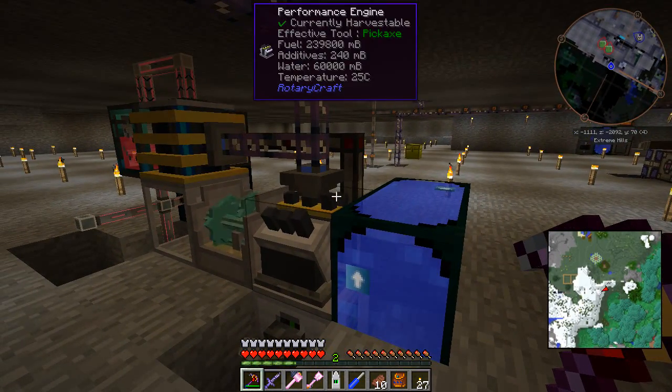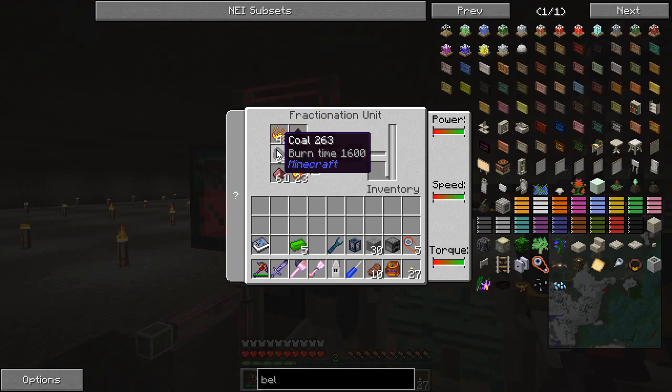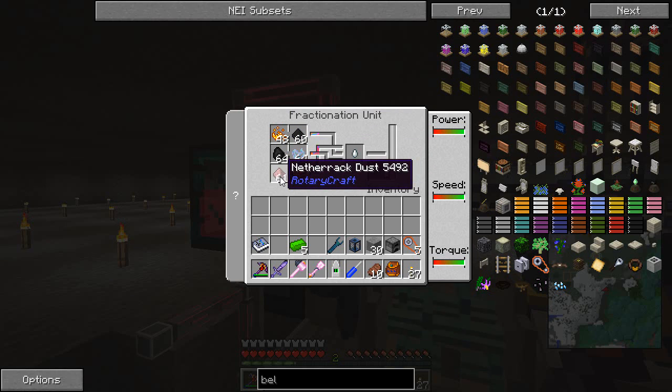What I'm going to do is dive straight in with the materials that we need. So in here we need blaze powder, coal, ethanol crystals, netherrack dust, tar sand, and magma cream.